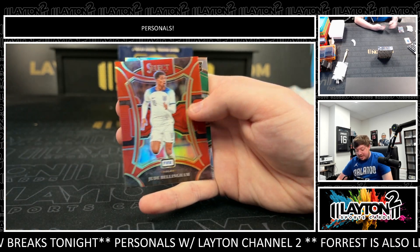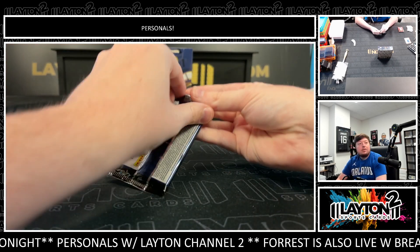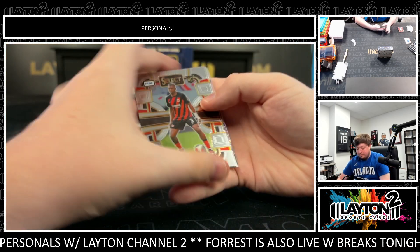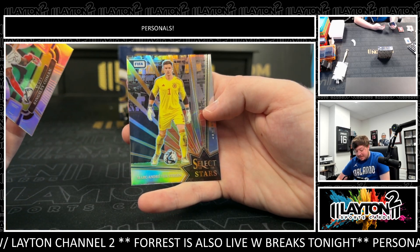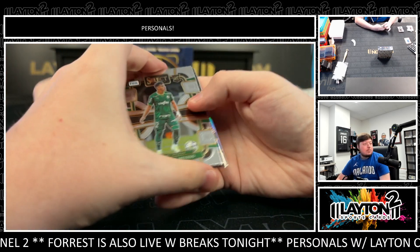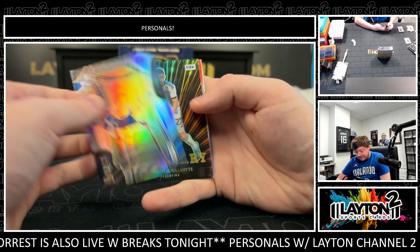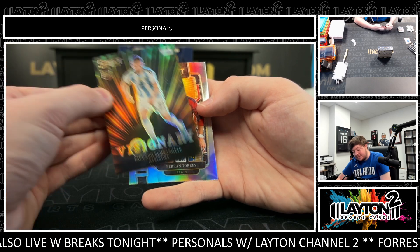Red of Jude Bellingham, silver rookie Estival. Kingsley Coman's silver. There's a Stagan on the Select Stars. Gavi on the silver. There's a Visionary of Facundo Buonanote — that's awesome. Short print.